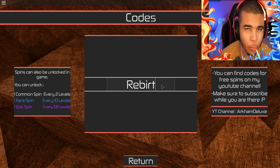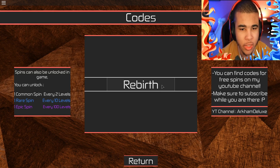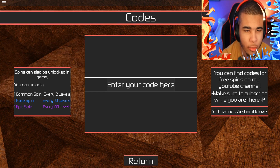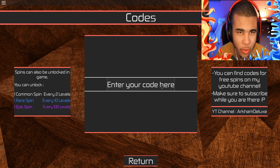For the last code, this one is a little bit of an older one, but it's going to give you 1 Epic Spin — so make sure you put this in very fast before it expires. This will bring your total up to 3 Epic Spins and 7 Rare Spins. The code is Rebirth — capital R in Rebirth. Once I press Enter, it says Already Used because I put it in in the last video. But if you haven't put it in already, you'll have 1 more Epic Spin. Let me know down in the comments what quirk you got — I'm very curious.